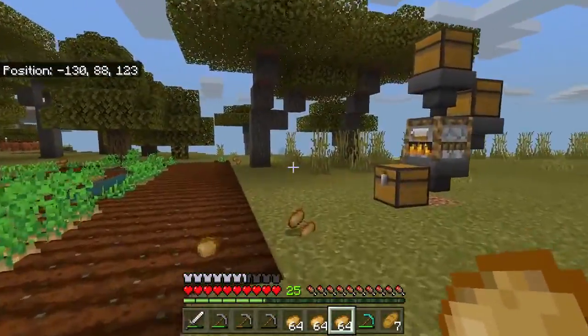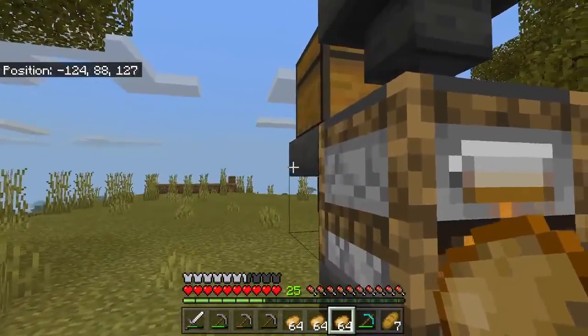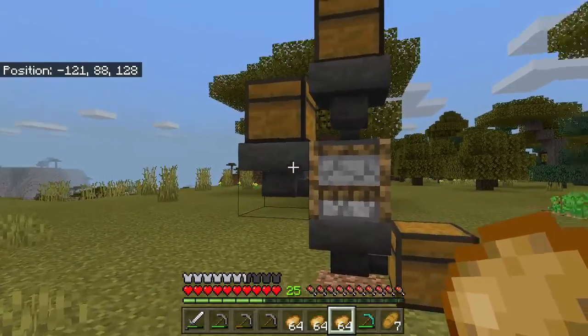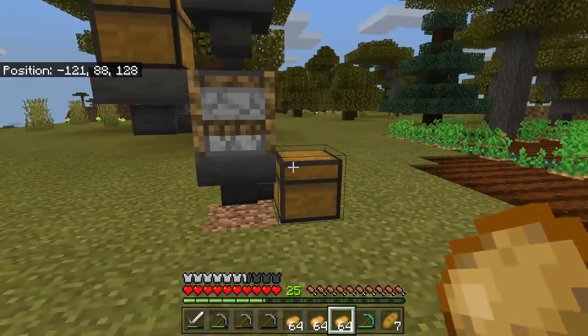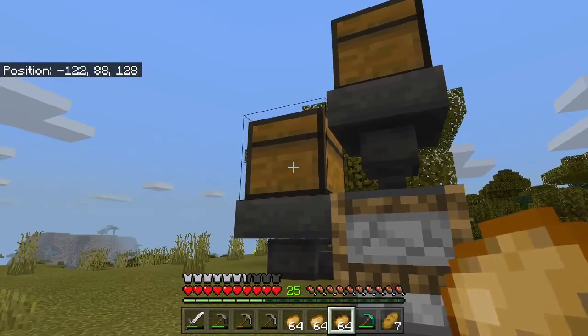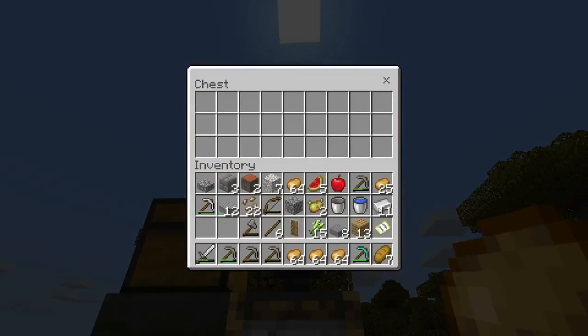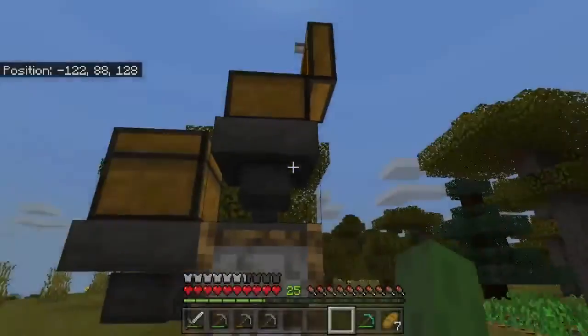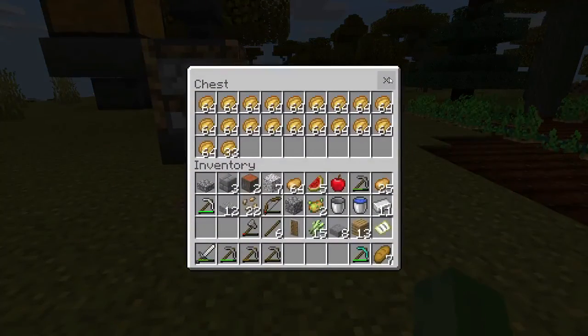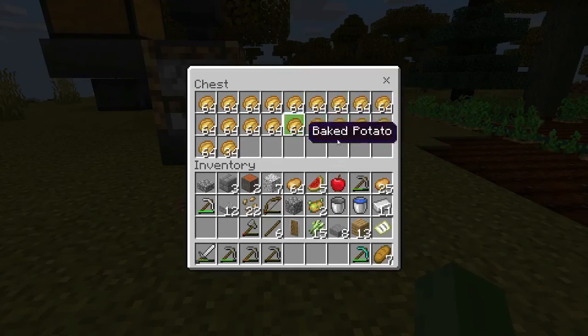So we have our three hoppers, our smoker, and our three chests. The back one is for our fuel. The top one — you open it up and put your potatoes in there. The potatoes are then cooked and sent down to the bottom chest. We're not quite there yet.